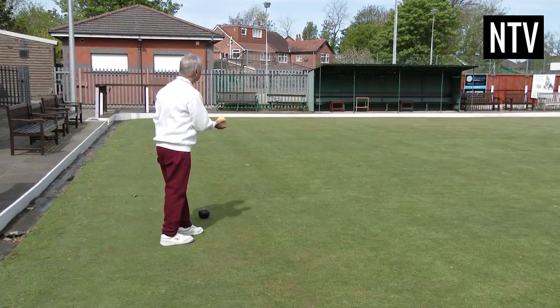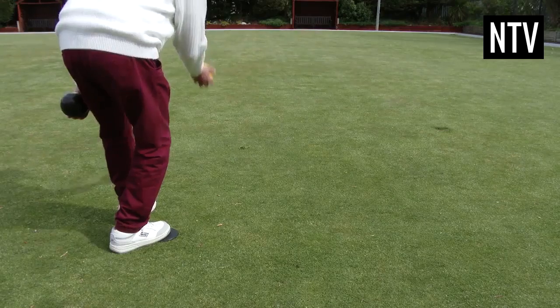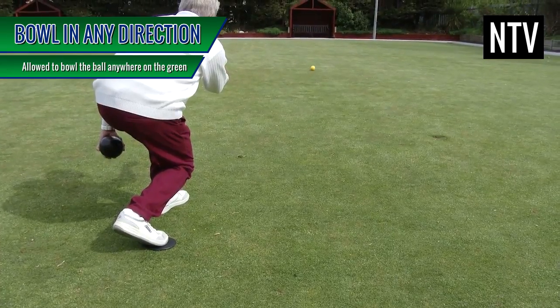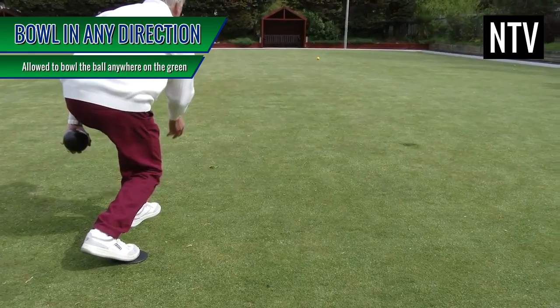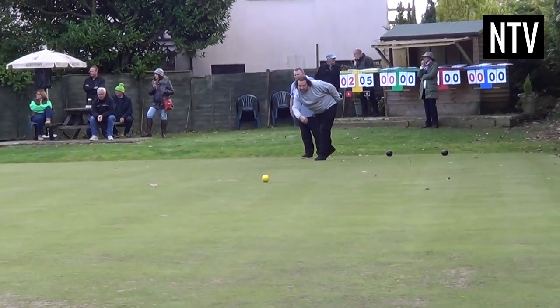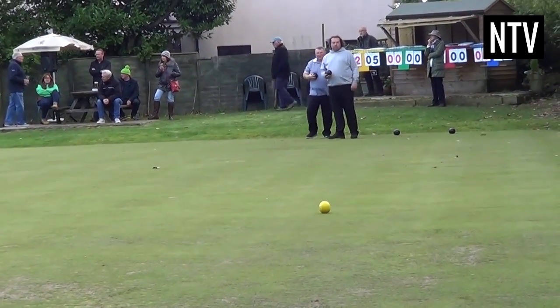To start the game, a player will place a mat one yard away from the edge of the green. Whilst stood on the mat, they will roll a larger jack down the green. But this time, they can roll it in any direction, and the jack must be played where it lies. There is no centering of the jack, and it must travel at least 21 yards for it to be valid.